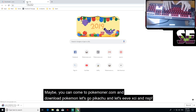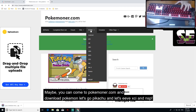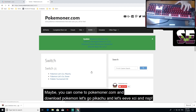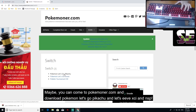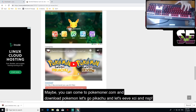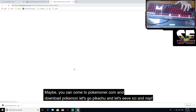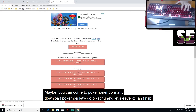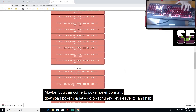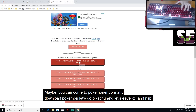Then go to download Pokémon Let's Go Pikachu and Let's Go Eevee XCI/NSP for the Yuzu emulator. You can see this — click it, you'll see a red button, click that to download. Choose the server you want and click to download — maybe one file.